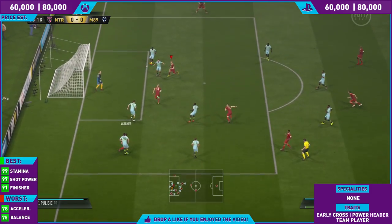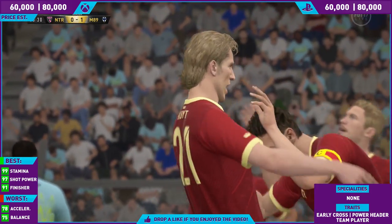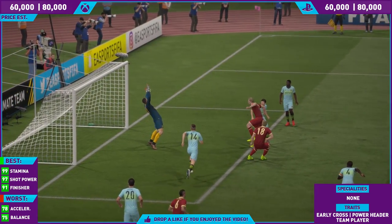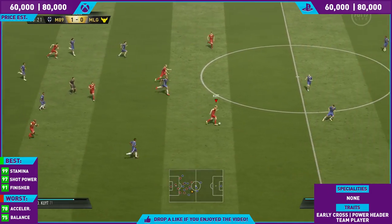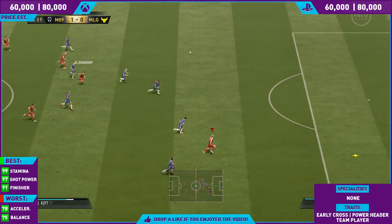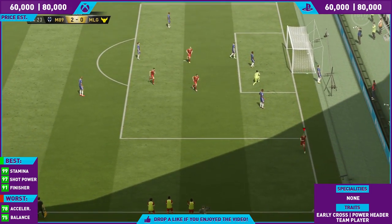In terms of the best stats: stamina 99, shot power 97, and finishing 91. It's great about the card because he's scoring in a multitude of different ways — the long shots, which are great, and you can score finesse shots. Not cutting in on the left foot because it's two-star weak, but once he gets in the right situations on his right foot, there's only one outcome. If you shoot across the keeper, it's going in the back of the net.